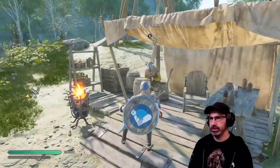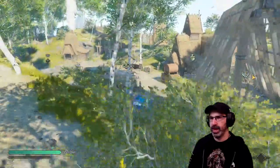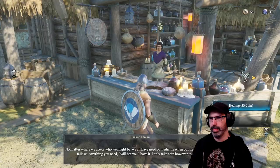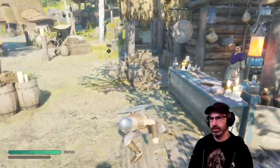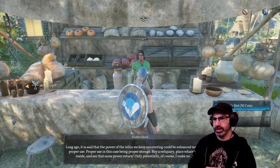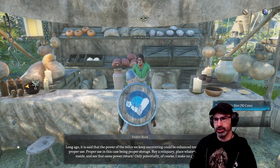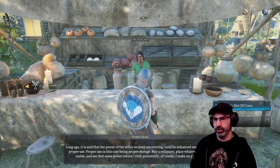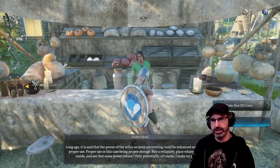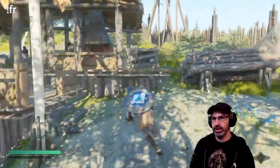You can gamble 100 coins, see if you get anything. They have a potion vendor, so you can get healed up — purchase healing for 50 coins. There's also an option to unlock a relic slot. Longo said the power of the relics could be enhanced tenfold through proper use, proper use being proper storage. Buy your reliquary, place whatever you wish inside, and see that same power return. I don't know if I ever experimented with this when I played last.